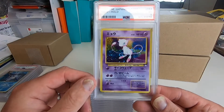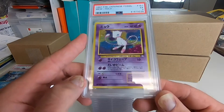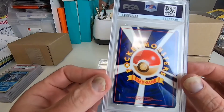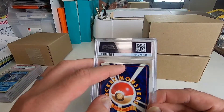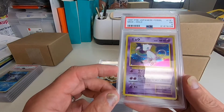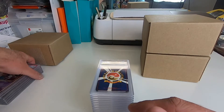A 5 on our Mew from the Fossil set. I wonder what caused this one to get a 5. There's a spot of whitening right there, and it might be a little off-center — off-center on the front and the back just a little bit. I don't know how that got a 5.